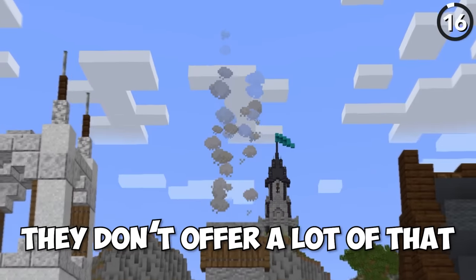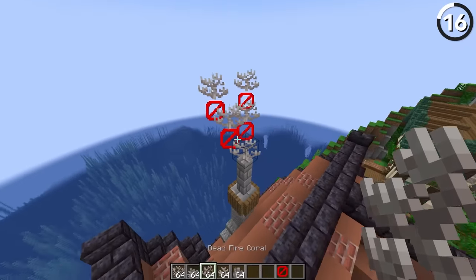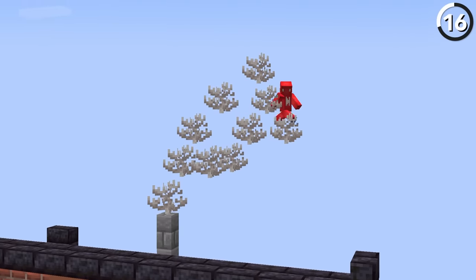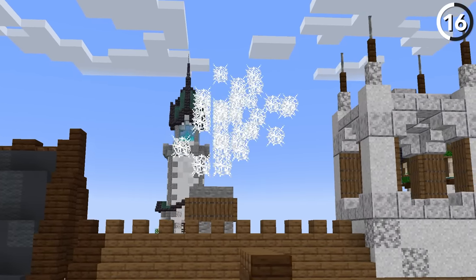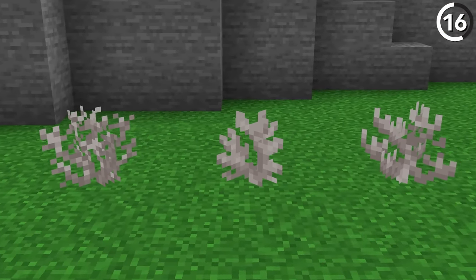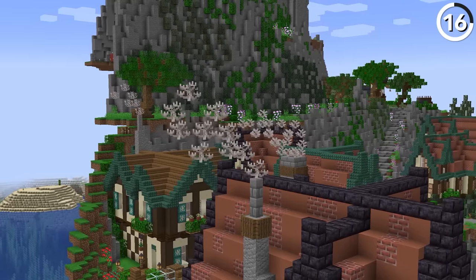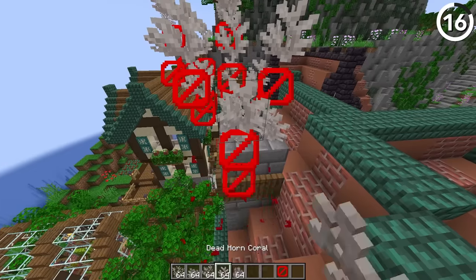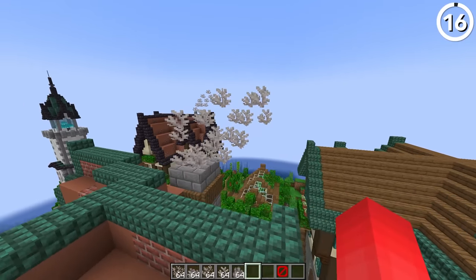Campfires are great for smoke, but they don't offer a lot of it — so enter dead coral. By using these spaced out, we can make some pretty convincing clouds of smoke that look a lot more like smoke than cobwebs. You can even mix together different kinds of coral to have different gradients in the smoke cloud. If you're looking to take your chimney up to the next level, you'd be hard pressed to find something that works better than this.